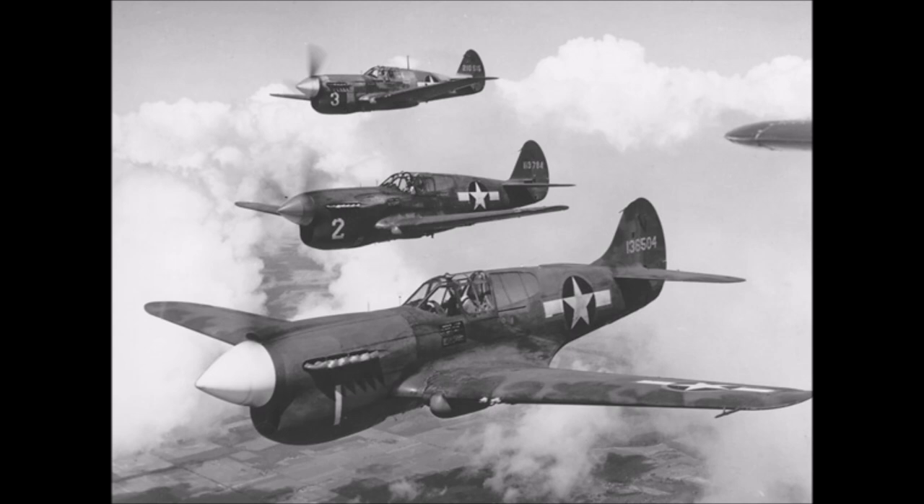The P-40K and P-40N are quite similar to the E — just a bit faster with engines that perform better at higher altitudes. They don't seem much better than the E overall; same firepower with minor cosmetic changes, and the N has the cut-down rear fuselage for better rear visibility. The B will be very useful at low tiers, the C won't add much, and the K and N will be better at higher tiers. It's worth noting there are already about 10-12 different skins available for the P-40, which always seemed a lot for just one aircraft.